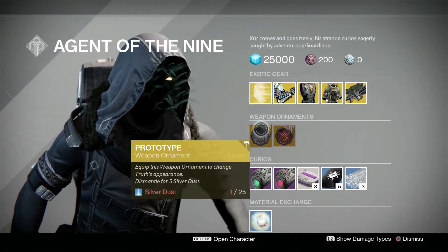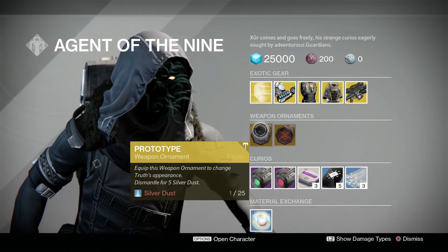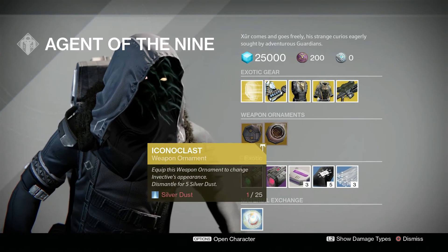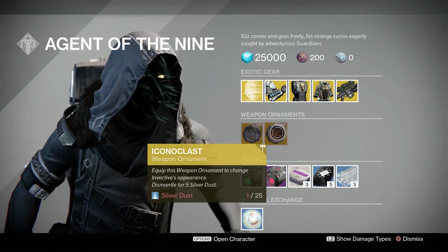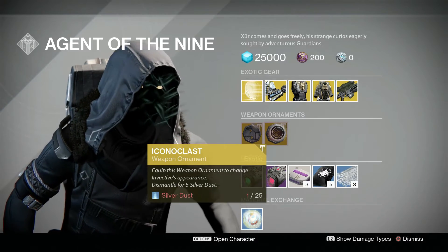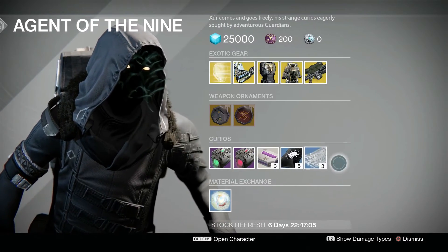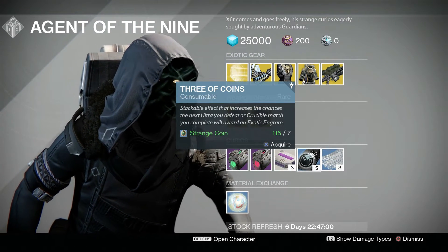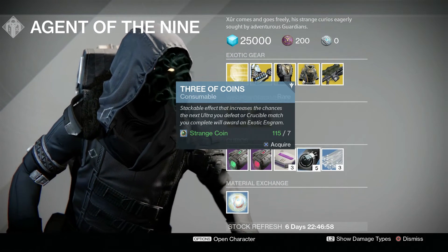He also has a Legacy Engram for any Year One helmet you don't have for 29 strange coins. He is selling the prototype for the Truth ornament and the ornament for the Invective. All the same consumables guys — everything exactly the same. Three of Coins works every three strikes or every three Crucible matches, just pop one whenever.